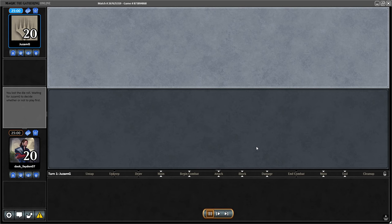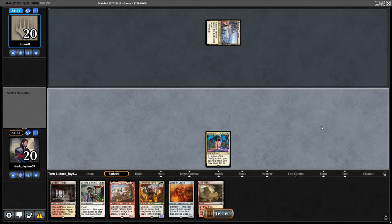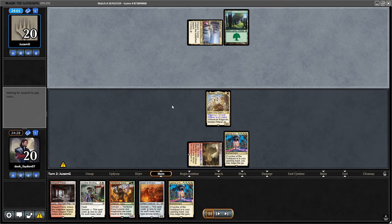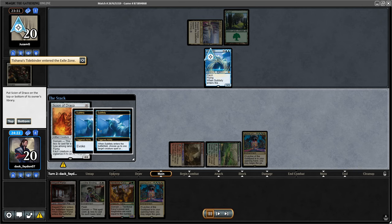Match 2. Starting second here, but I have a turn 1 Binding and Ragavan, and a turn 2 Scion Draco — this is as good as it gets. I decided to go for the Ragavan anyway, forcing my opponent to kill it. I could still draw a land or just play the Binding if needed. I did draw a land and played my Scion.